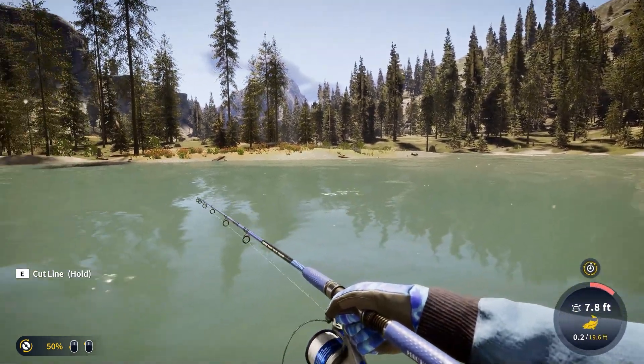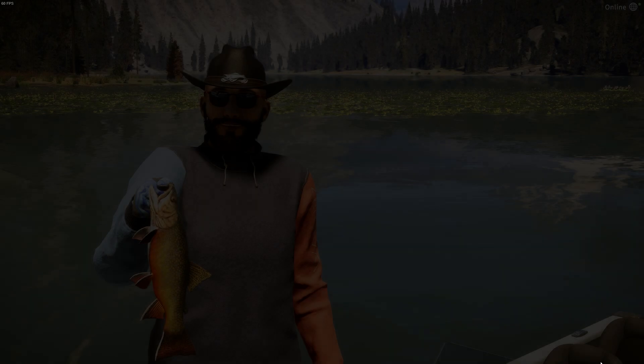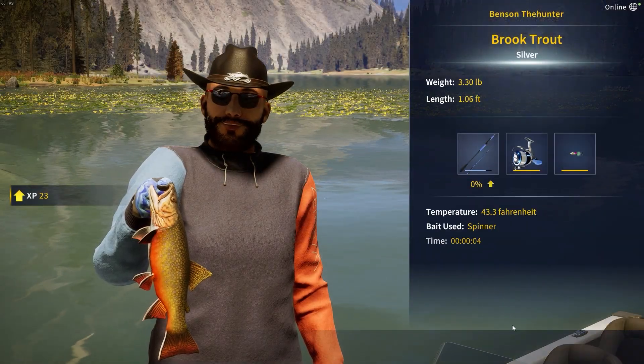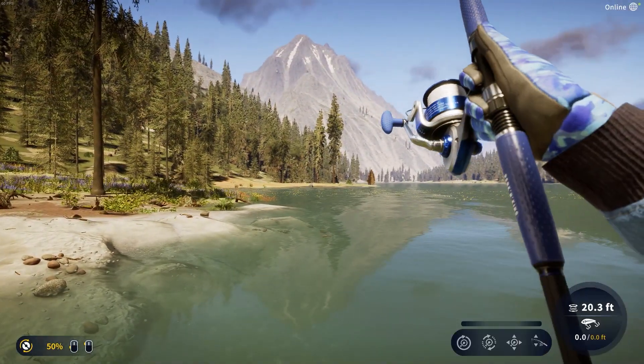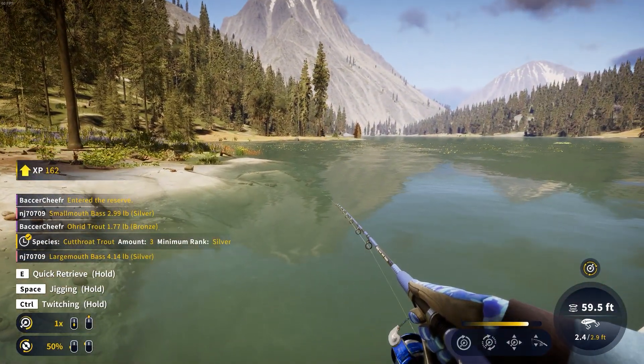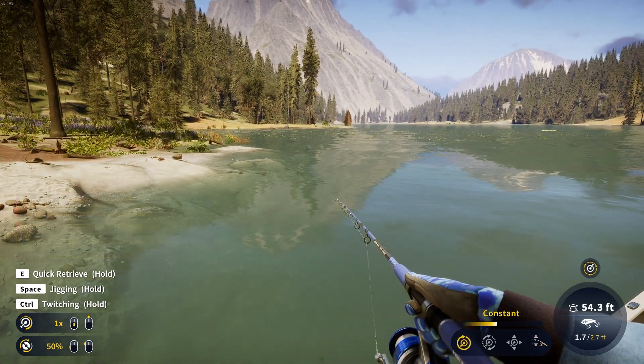We got this big brook trout right here — oh, that could be a gold. It is just a silver at three pounds; I guess it just looked a little bigger in the water. That is a big fish right there though, so we're going to cast for him. I like to only use a size hook for silvers and up.